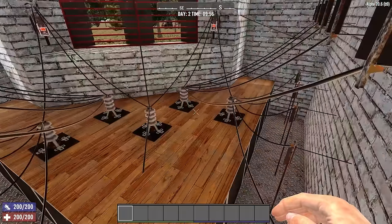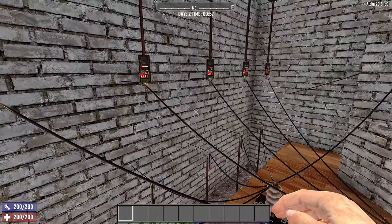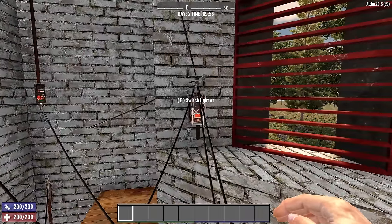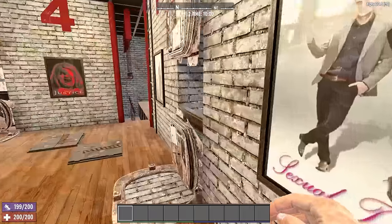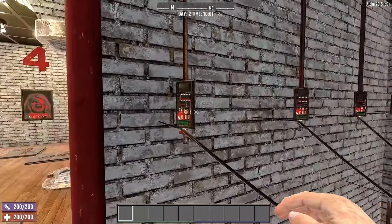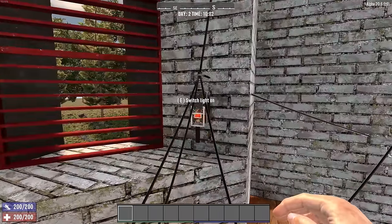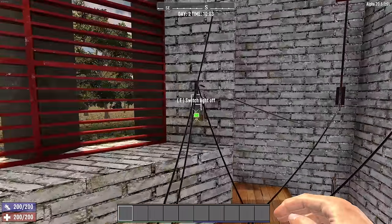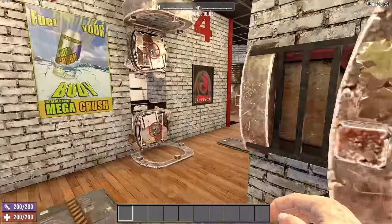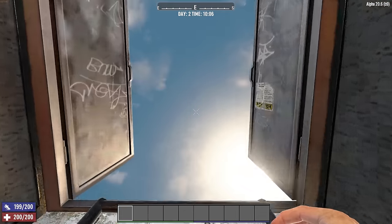These are the power and control rooms. I know it looks like a mess, but there's no other way to do it, at least in Alpha 20. In Alpha 21, they'll be hiding all the wires. So this switch right there goes to the door, the blade trap that's on the roof, and all these electric fences — this switch controls everything on this side. This switch for this side, and so on. There's another control room directly over here which mirrors the last one. You can store the rest of your horde night supplies right in there.